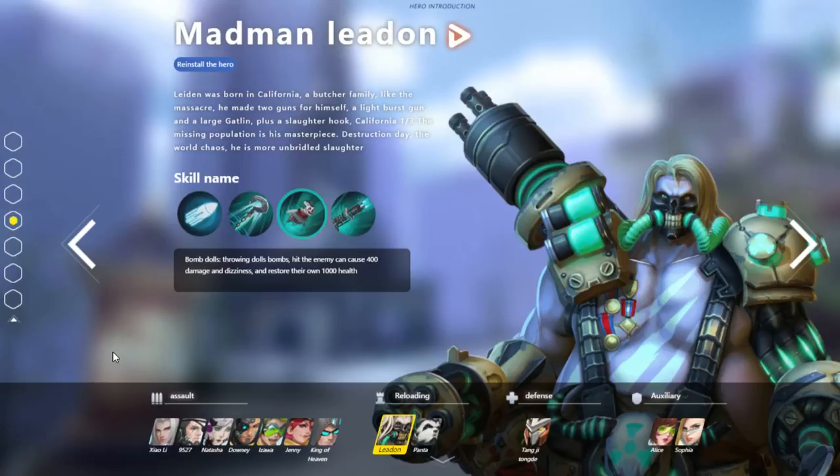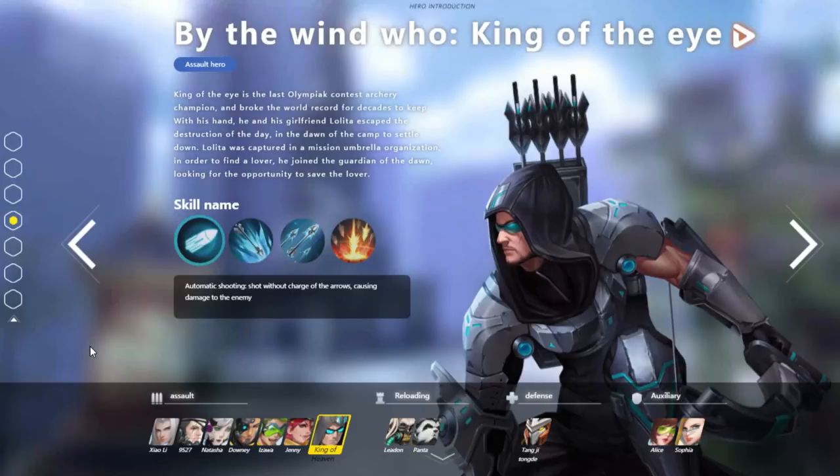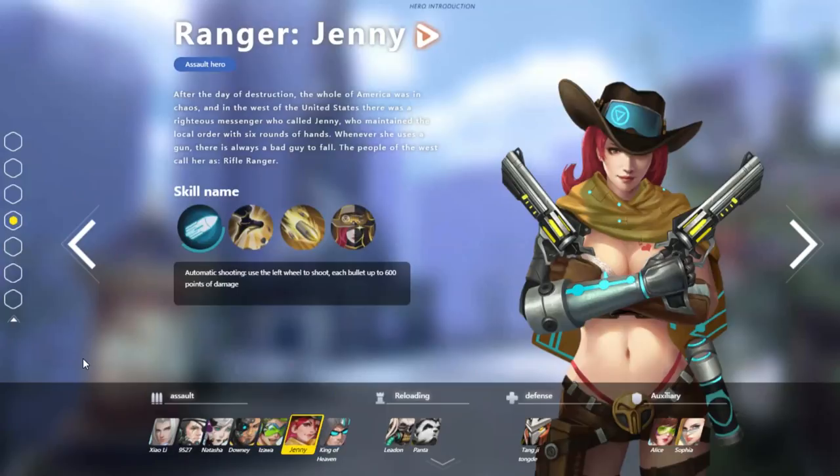Hanzo slash Arrow is called King of the Eye. One of the things they use to describe him is that in order to find a lover, he joined the Guardian of the Dawn — so that's one way to find a lover, I guess. McCree here is actually called Jenny, and she is American, obviously. They call her a righteous messenger, and she maintained the local order with six rounds. Whenever she uses a gun, there is always a bad guy to fall. It's really great being able to see these characters up close and personal.